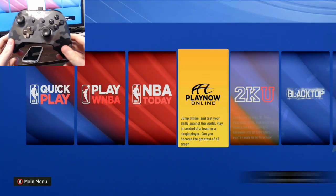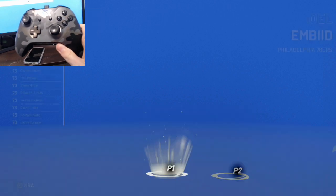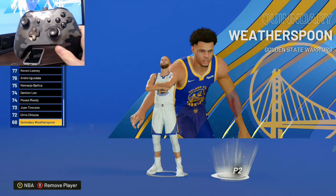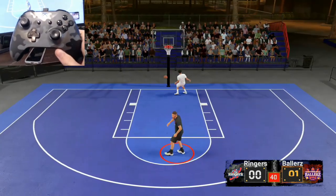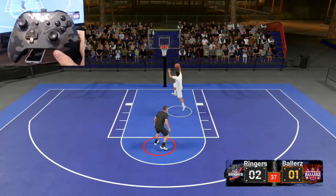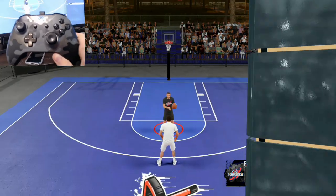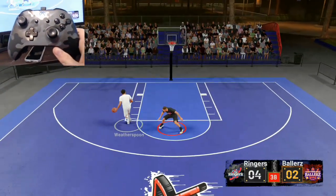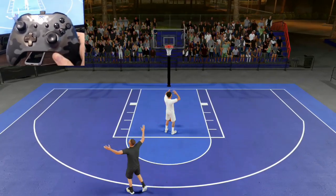You'll feel a vibration in your controller and the mod will start. Once it starts, just sit your controller down and walk away — let it run overnight to get the most VC possible. It will literally play Blacktop games for you. You might notice the mod pack appears to get stuck — let it keep running, it's designed to do that. It will load you into the neighborhood and even hover over the VC option, but it will not buy any VC. This is because 2K tries to patch it by making you wait between Blacktop games if you don't close out.